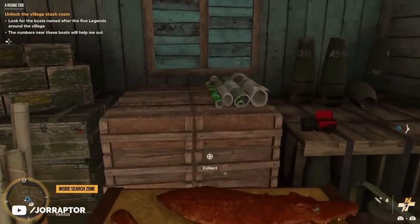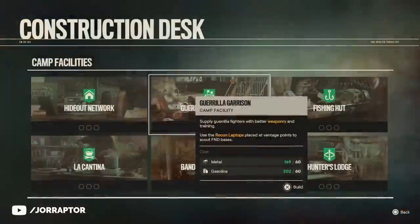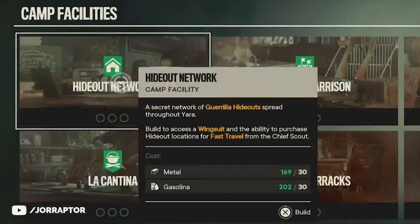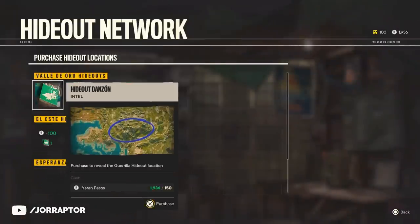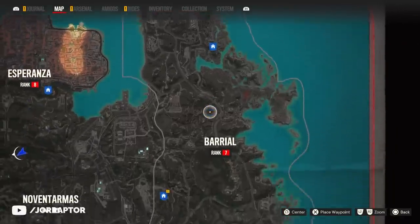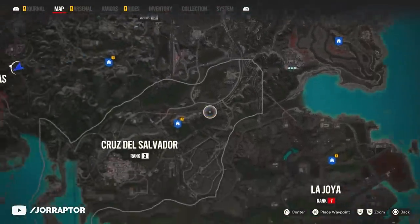I will showcase many locations for weapons in this video, and yes, you can get them all early if you buy the hideout network camp facility in one of the home bases. That lets you buy fast travel locations to easily move across the world. I've mentioned this before, but wanted to remind you because when I say you can get these items early, that step needs to come first.